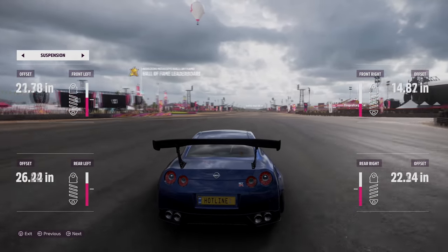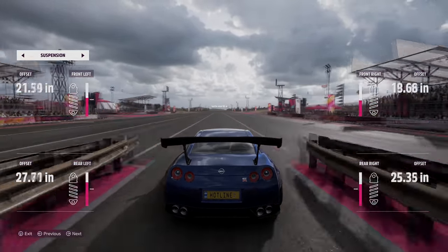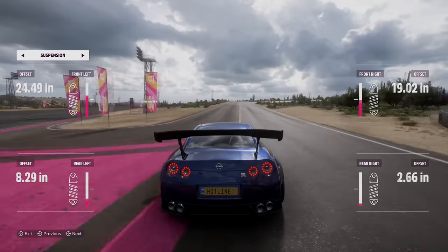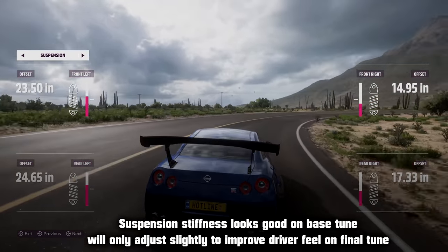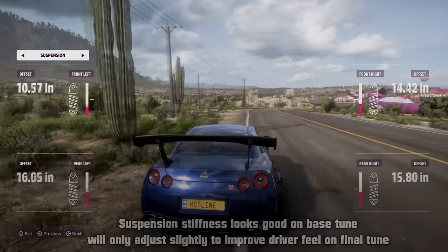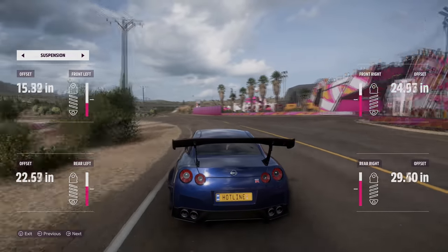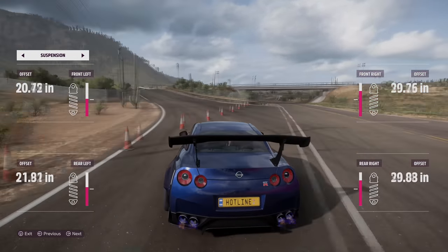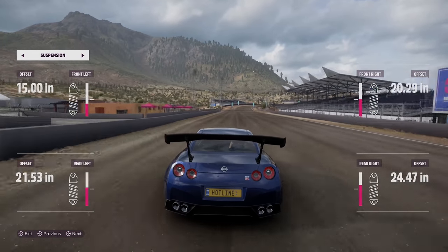With properly set ARBs, spring rates, and damping, you should see the pink bar moving between about 20 and 80% of the bar. If it's not moving that much overall, you probably need to soften your suspension; if it's moving too much, you need to stiffen it. This does depend slightly on road conditions and driving style, so if it's not moving a lot but the car still feels good, don't worry too much about it.